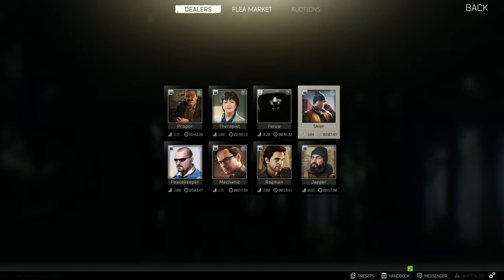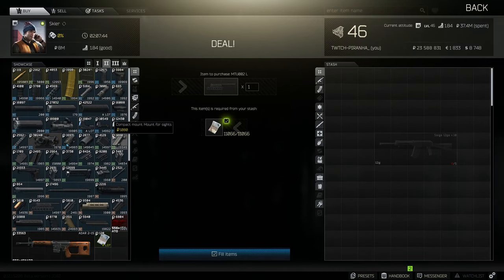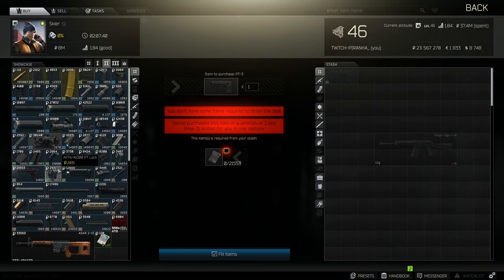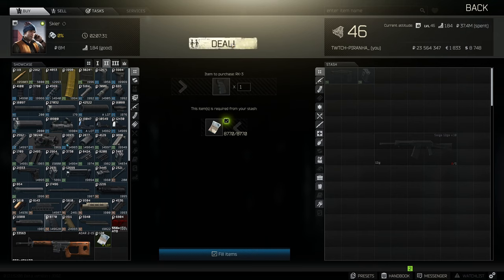We're going to need to head over to Skier to start off. At tier 2, we need to get ourselves the Zenit PT3 buttstock as well as the AK74/AK100 PT log. We also need to get ourselves the Zenit RK3 pistol grip.